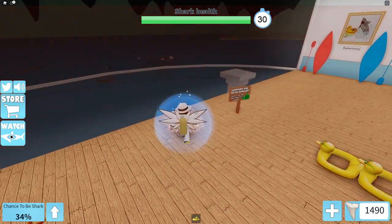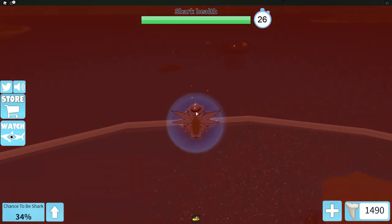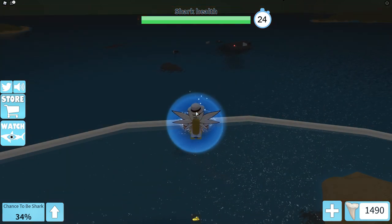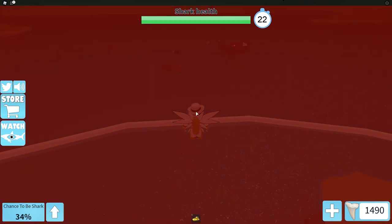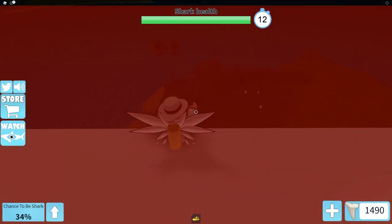But if you are the shark and everyone dies on the survivor team, it will actually glitch out and the loading screen will infinitely just say Harambe. What you'll have to do is leave and rejoin. Remember: do not let the shark win once he is glitched.